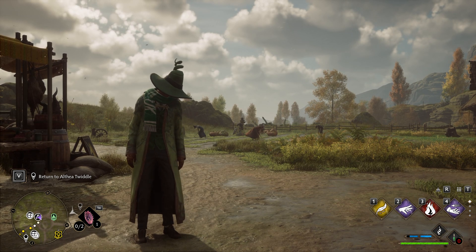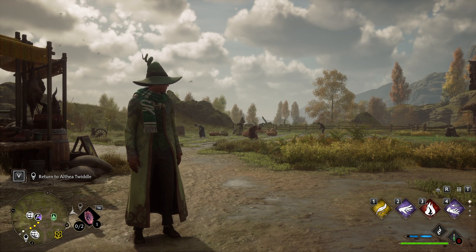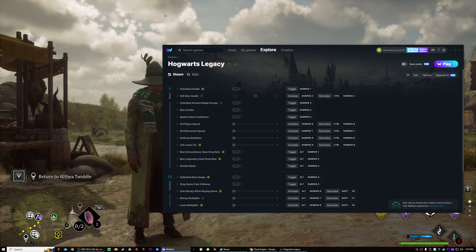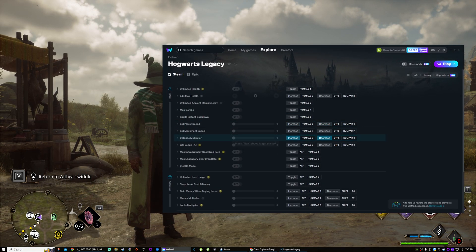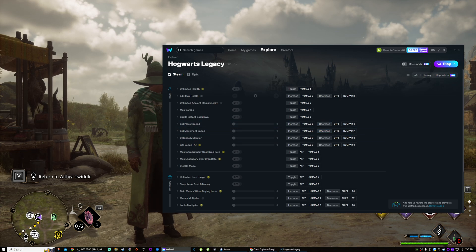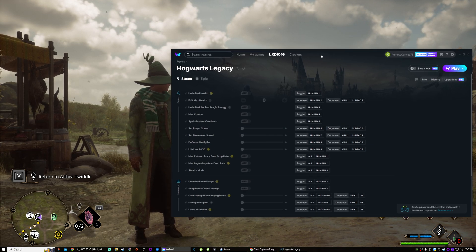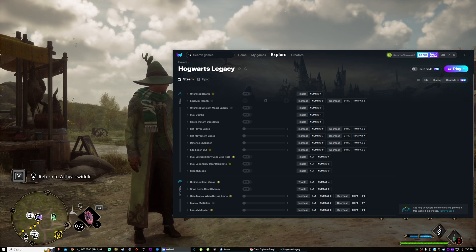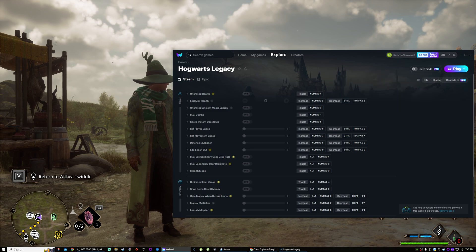So as always the easiest option here is WeeMod, which I already have open here. There seems to be some confusion with how to use this because every time I even mention WeeMod, people are like 'Oh, you have to pay for it.' Well, you don't have to pay for it. I'll explain why. We're gonna go ahead and hit play because I'm playing this on Steam.